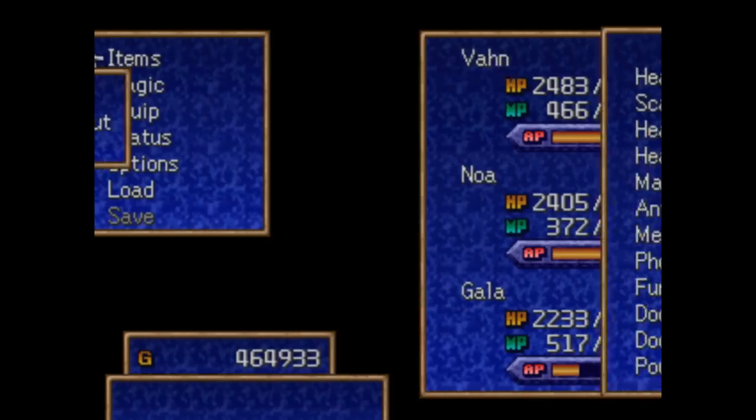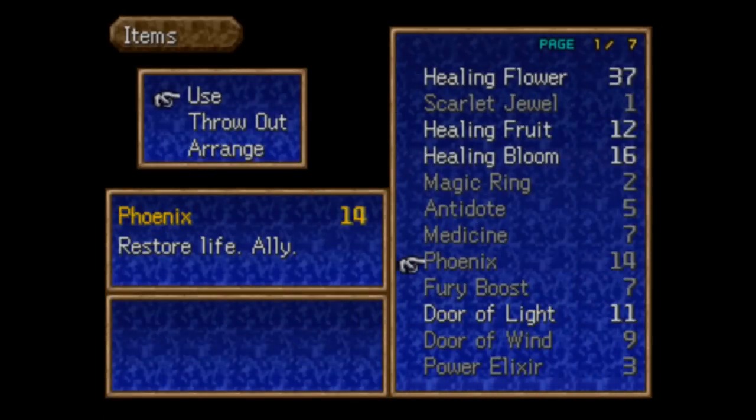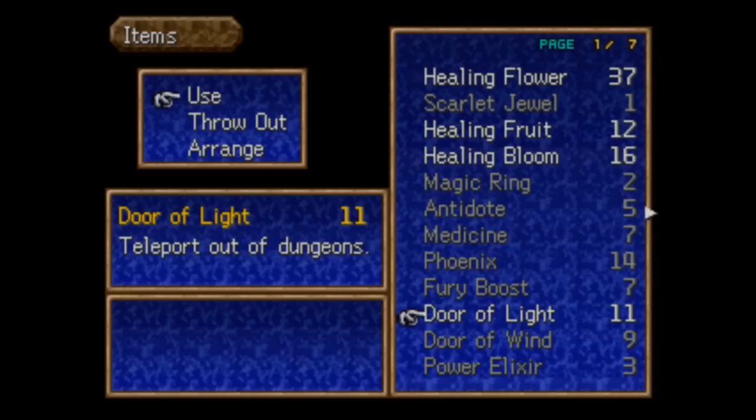Now we are ready to pretty much face the end of the game. Our next destination is to head back to Rim Elm and try to take care of things there. After that, that'll pretty much be it. Pretty much all the evil people are dead now.